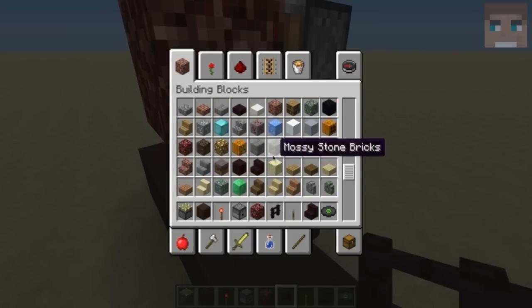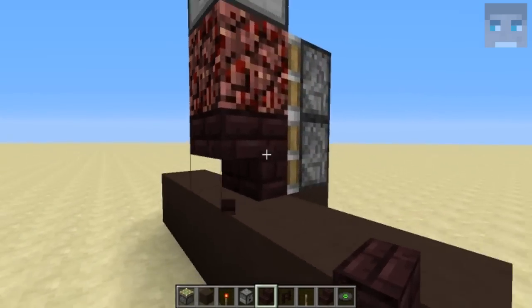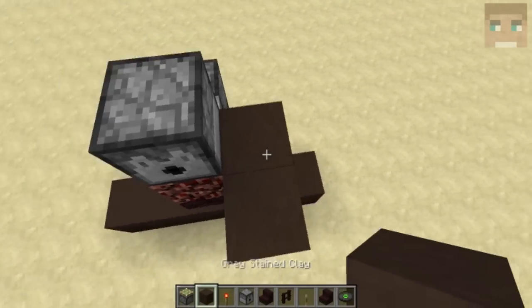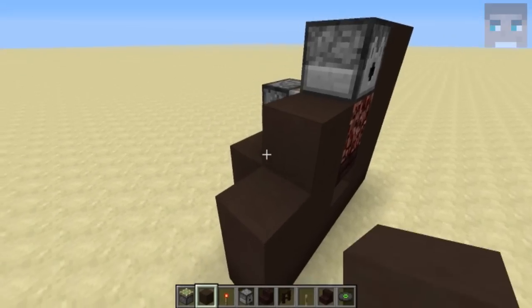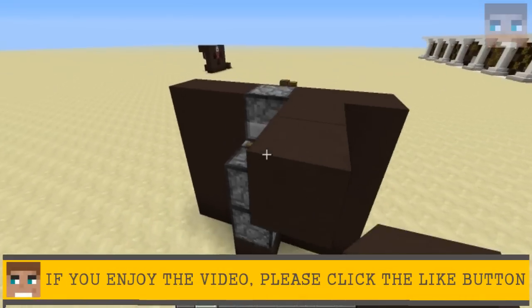You can use almost any material for the piston at the bottom, but I would recommend using a stair of any type or a fence. But it's your choice, so let's just go with the stair. Then you begin placing your outer wall so the redstone is hidden, which we will place right now, just like this.